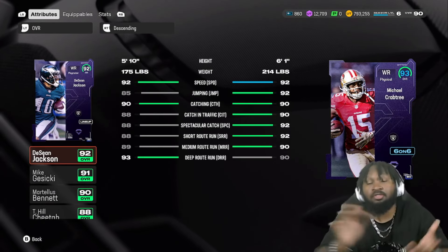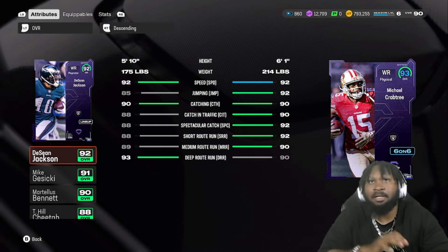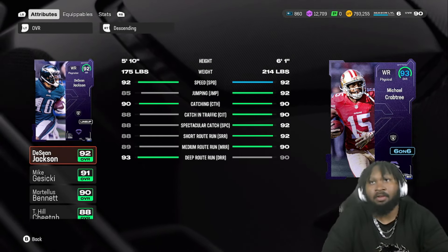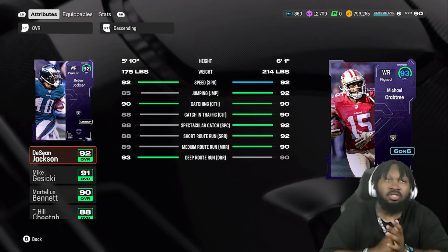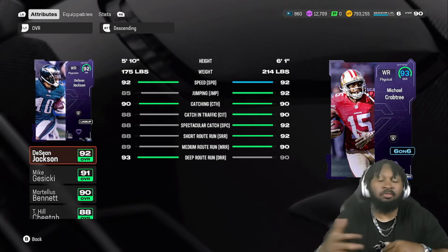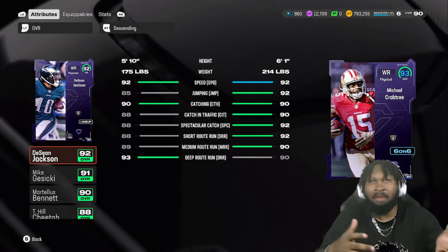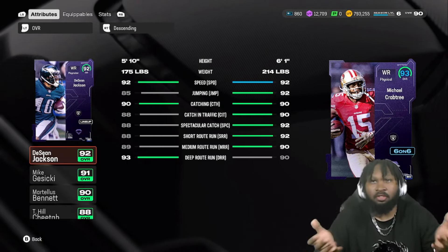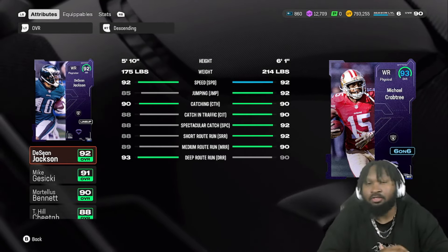On the offensive side of the ball we have Michael Crabtree, and I'll also cover DeShaun Jackson since they're being compared. Crabtree comes in with 92 speed, 92 jump, 90 catch, 90 catch in traffic, 92 spec catch, 92 short route running, 90 medium route running, and 90 deep route running. Crabtree will be replacing Moss on this team — for content purposes only. There's nothing wrong with Moss, and there's a good chance we sell Crabtree back and pick up Moss.